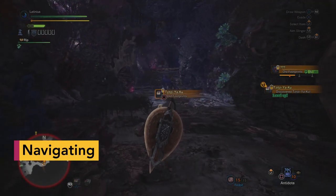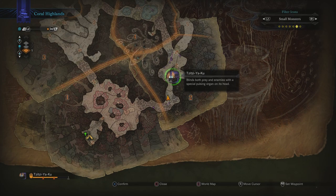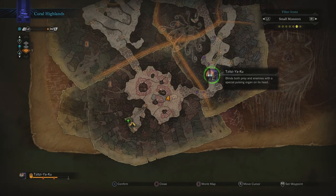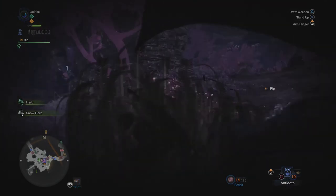The map in Monster Hunter World is your most useful tool. As you explore each new environment, it will fill up with icons that show you the locations of gathering points, monsters, camps, and anything else that you might need to know. Look at it if you need a nudge in the right direction.